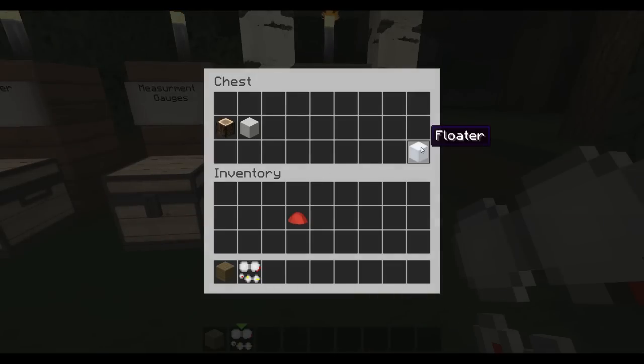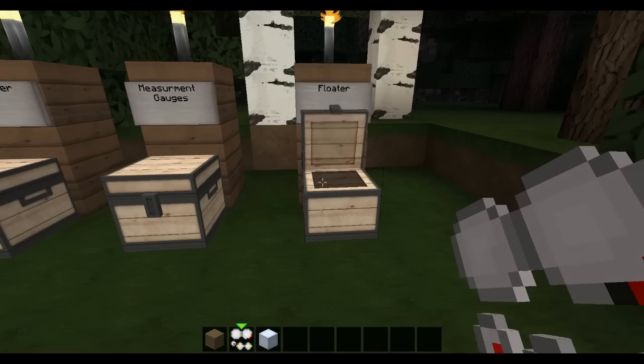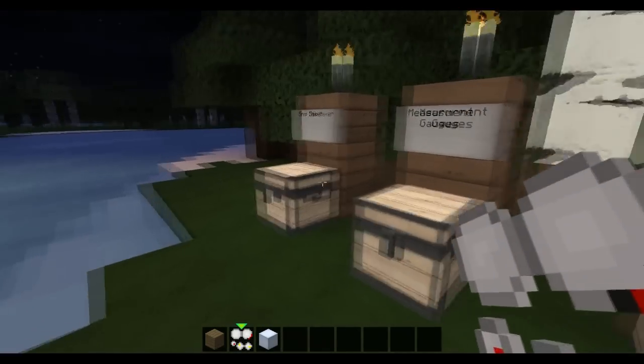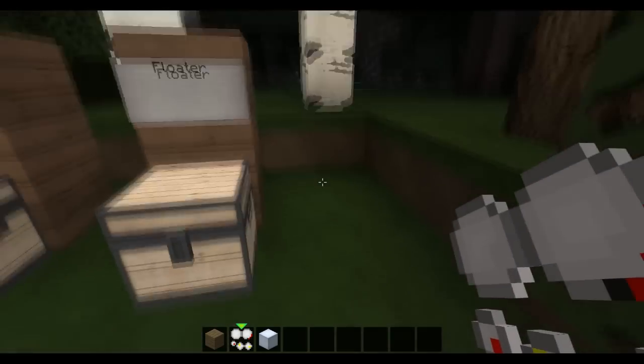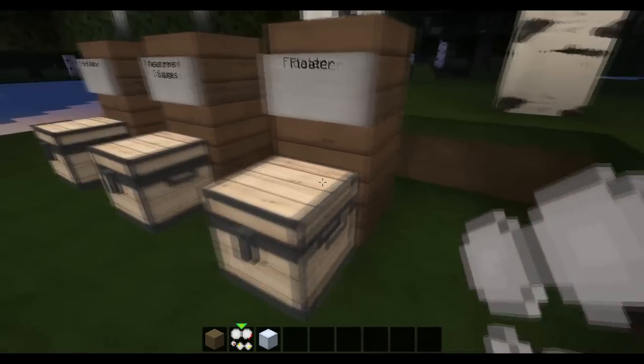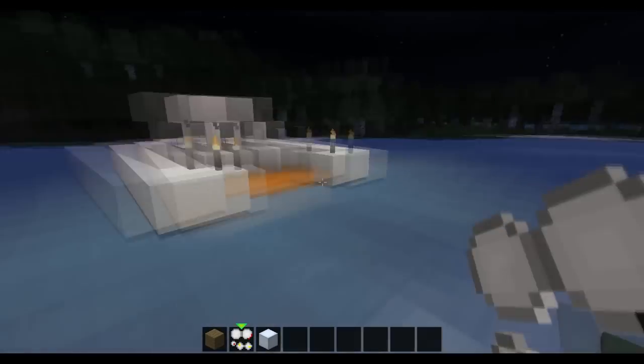Now you have probably the second most important thing about your ship, and this will make your ship float. It's very simple to craft: oak wood and a piece of wool. There is supposed to be an air balloon, but the mod creator has not included it yet.